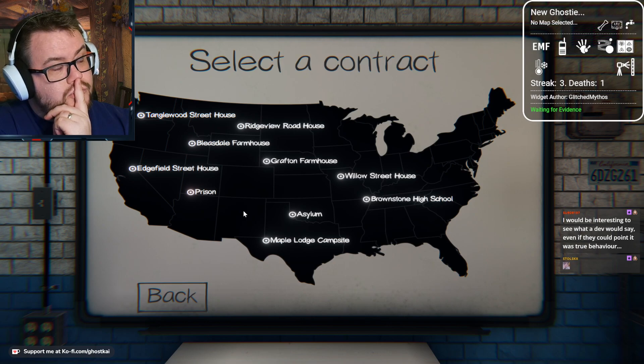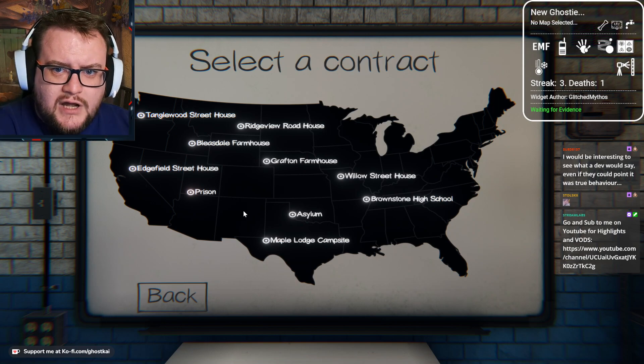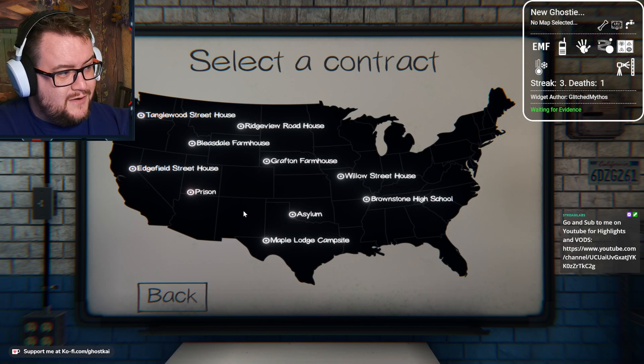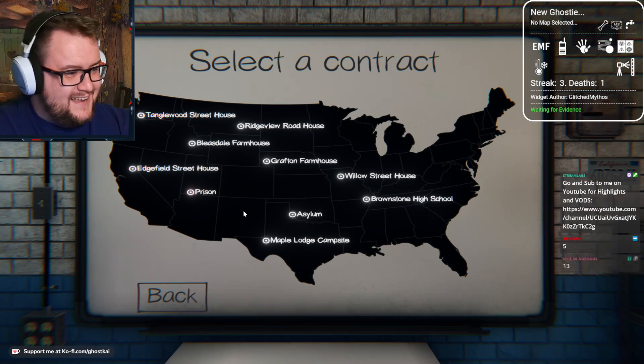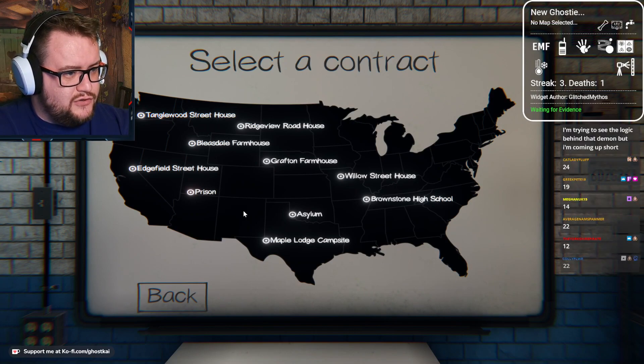Okay, that's a good number. Strong number. I like that number. 3, 2, 1, go. Winner gets to choose the map. I'd be interested to see what the dev would say. Yeah, I'd be very interested to see what a dev would say for sure. Absolutely.